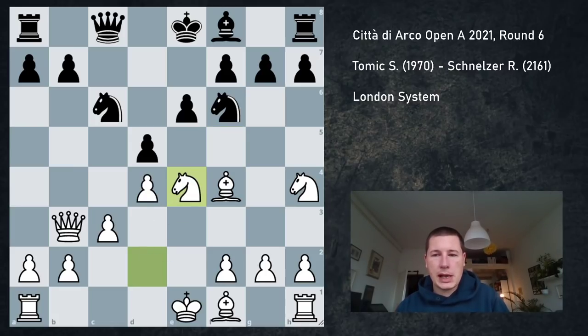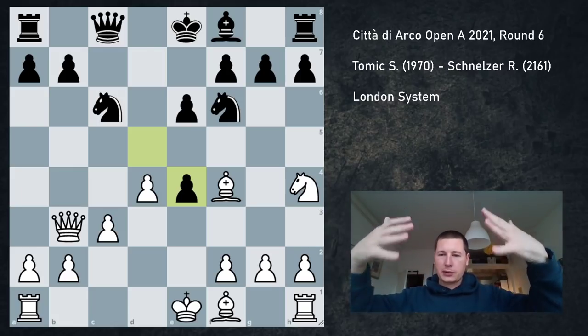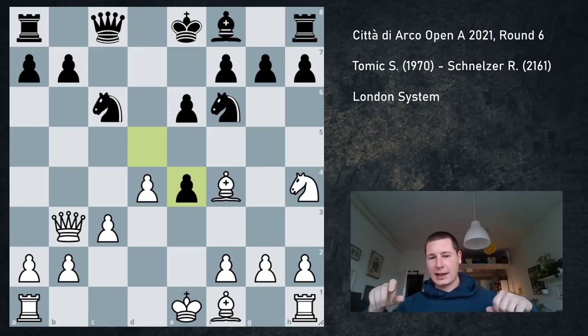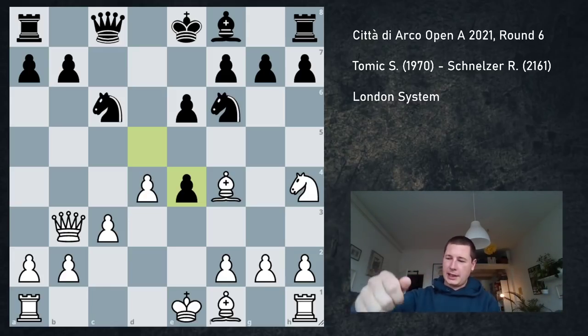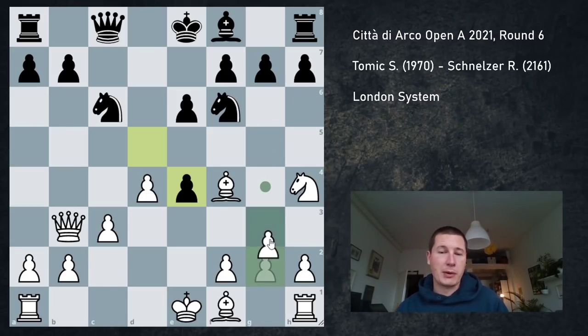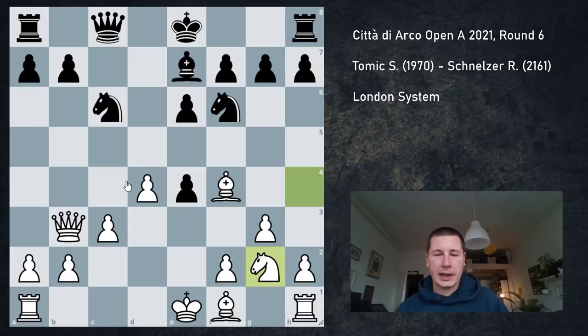Now I went Nh4, and he went for the move I was prepared for. Be4. I decided to take on d4. The tournament in Arco was played with plastic screens over the board and you just couldn't make a move without making a mess. I reached for my g3 pawn, the bishop fell over, the knight moved, my king fell over with my sleeve, and I just messed up the board. I said J'adoube, and my opponent didn't mind. Of course I want to play g3, because otherwise I could end up losing a piece. After a bit of a mess, I played g3, bishop to e7, knight to g2.